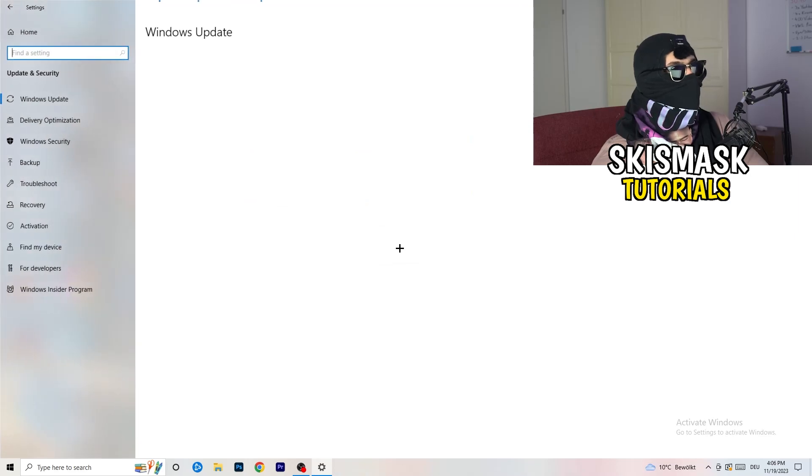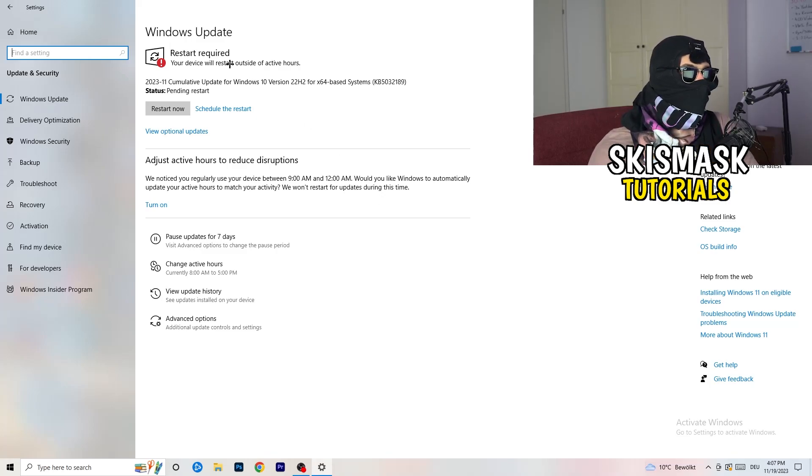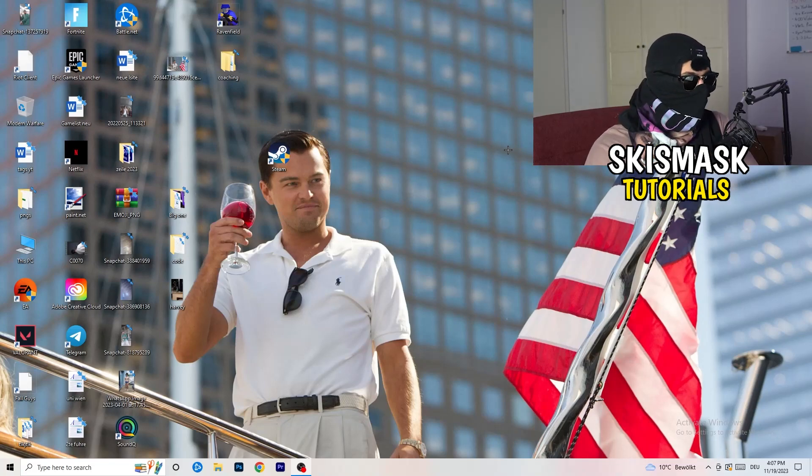Go to Update and Security. It might sound basic, but updating every single driver on your PC — especially Windows — will help you a ton with any issue you're having. Update Windows first. Then also update your graphics card driver. For me it's NVIDIA GeForce — go to your graphics card driver software and download the latest version, as some games need the correct driver version to run optimally.